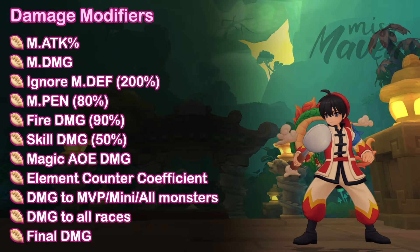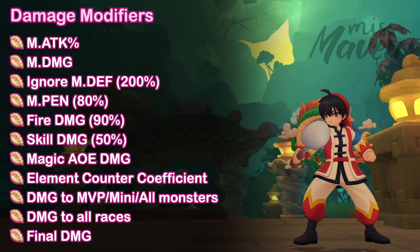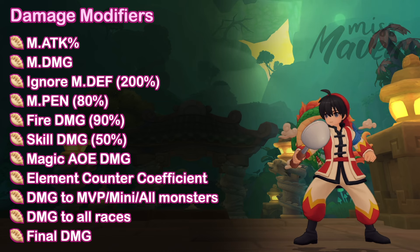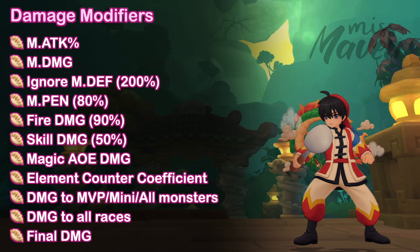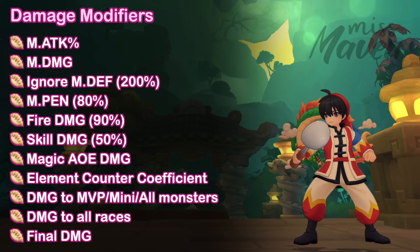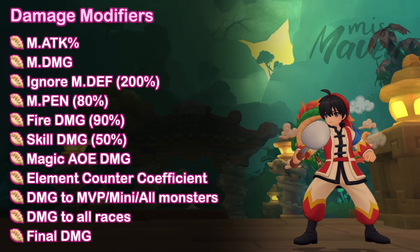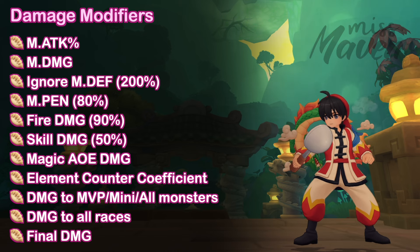As for damage modifiers, these are the ones that can further boost Liu Maoxing's damage output against monsters. Liu Maoxing's kit already provides a high amount of magic attack, magic damage, and even skill damage depending on the rune you have. Hence you can prioritize increasing M-Pen, Ignore M-Def, spell crit, and other magic damage modifiers.